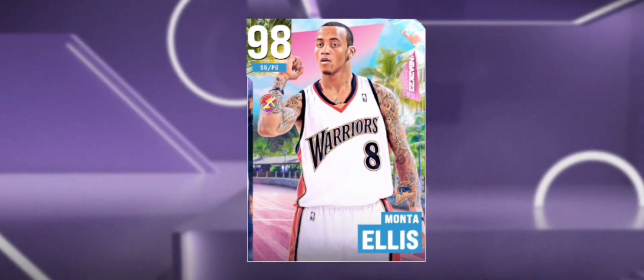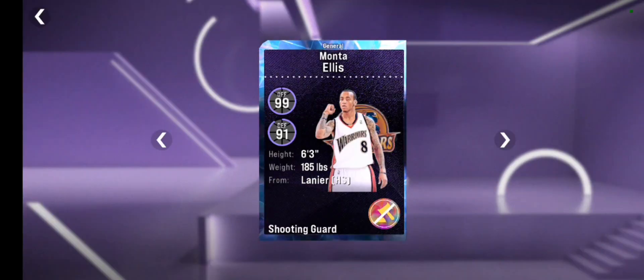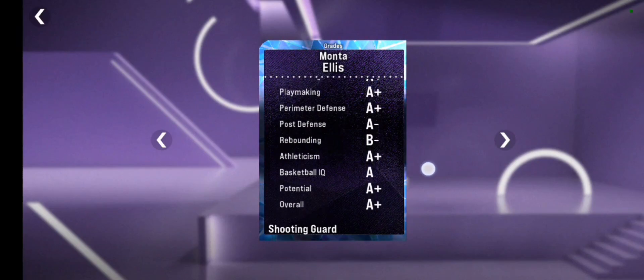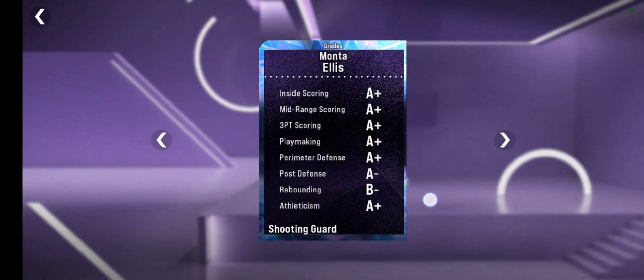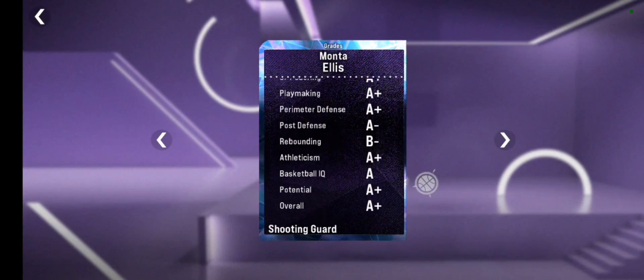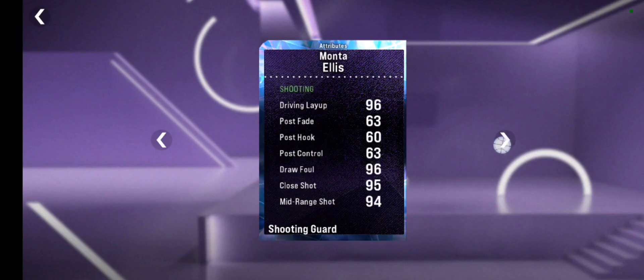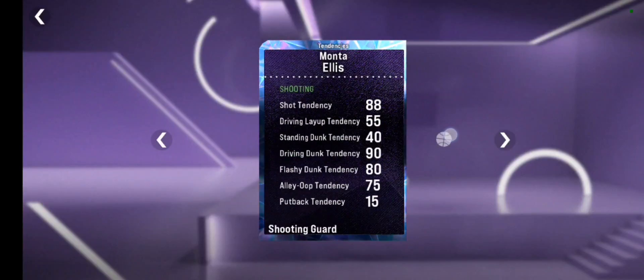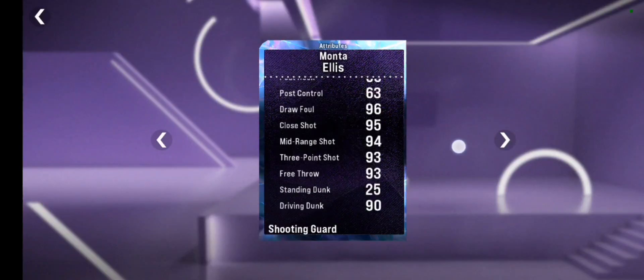The first thing you need to consider is check the attributes of the card you want to upgrade and wear new shoes. Because you don't want to add new attributes on a specific ability that's already 99 overall — you don't want to add 3 more on that shoe because you will waste that slot. Just check the attributes or abilities of the card that need to be improved, and that's the one you will add to your shoe.